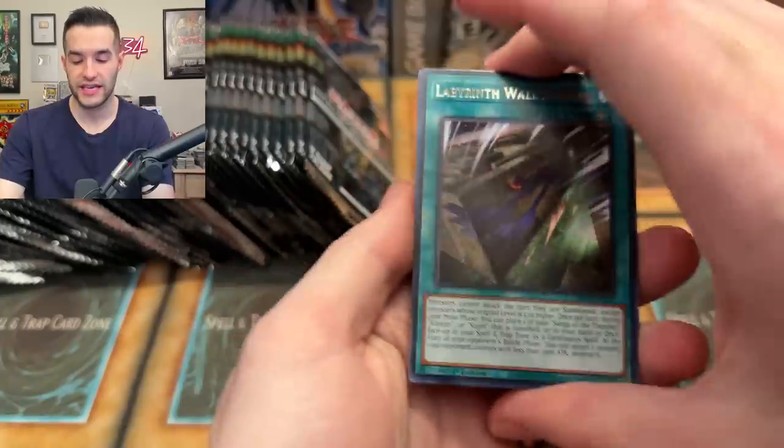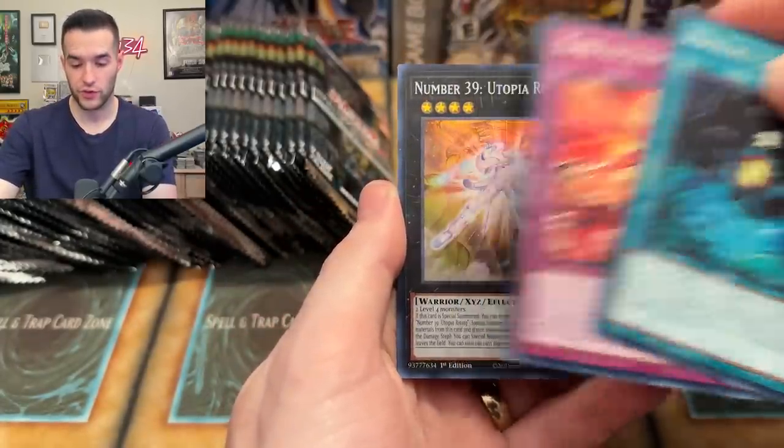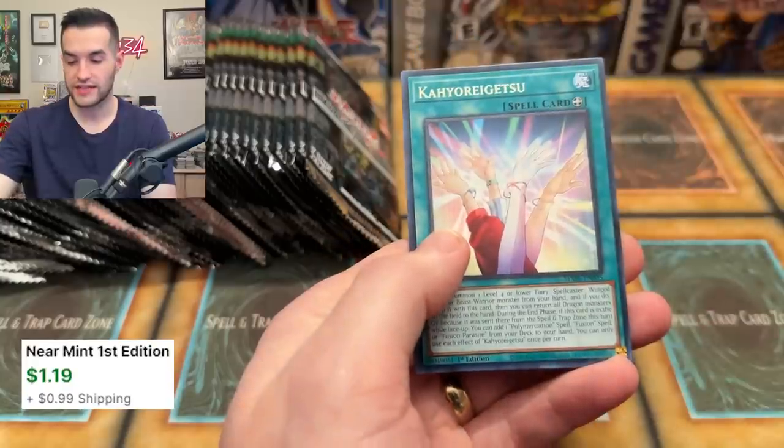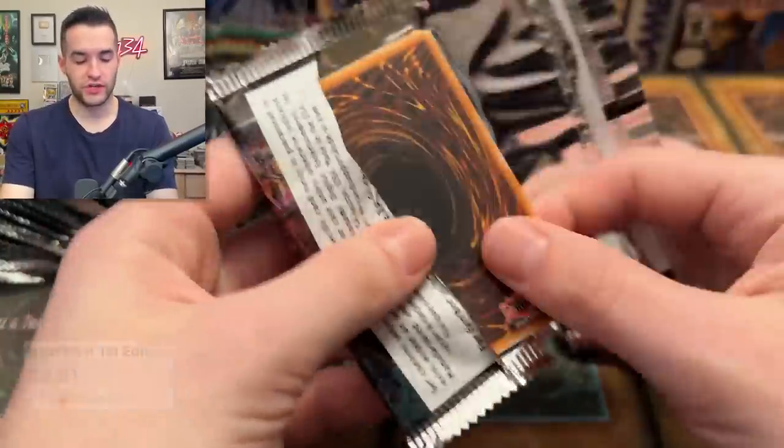On Twitch we've been checking out new sets early, so if you want to scout them before they release, come check it out. We've also been playing a lot of Master Duel — it's been really fun. Utopia Rising super rare in this pack, and then Kayo Regatsu. That's one ultra rare so far.